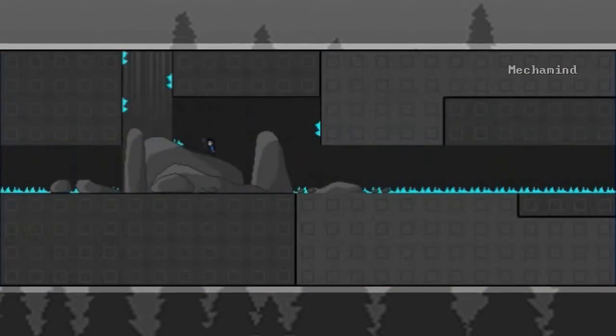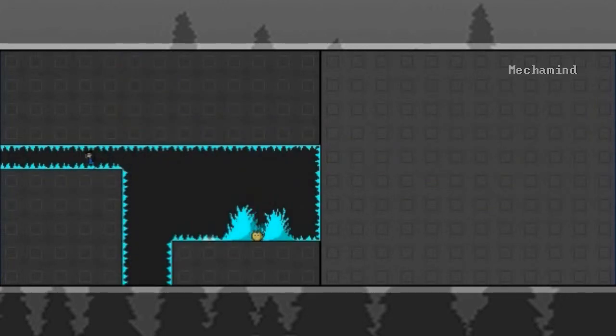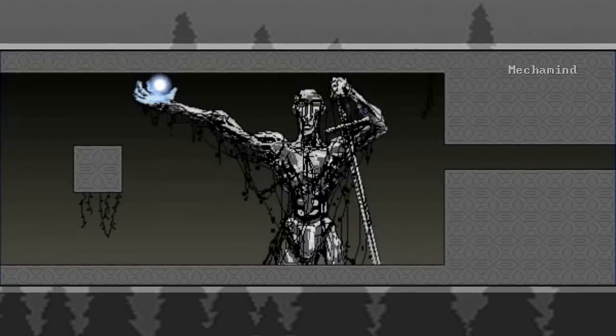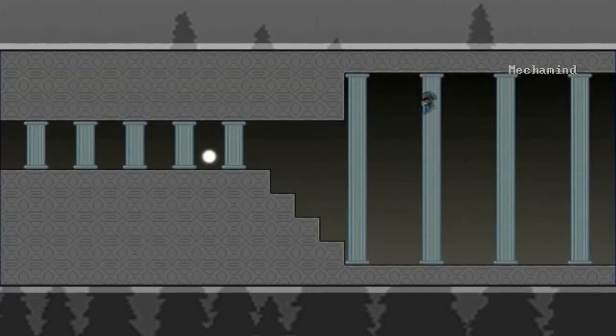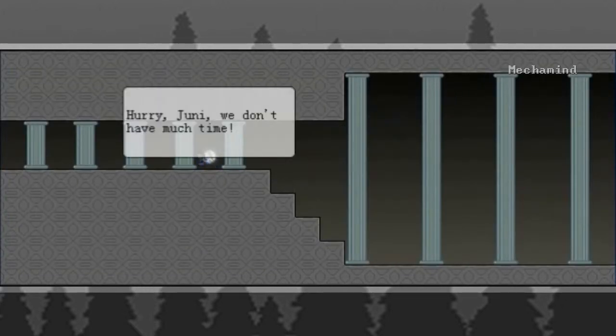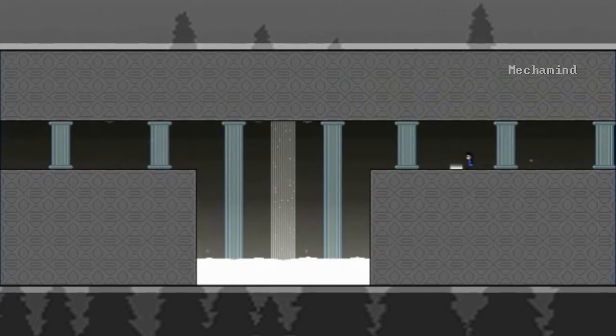After having gotten the two other palaces, going to the third area where we got the Eyeball. Might have something else. But there is still the matter of a key, and still the matter of the Umbrella, I think. That'll really help us out.